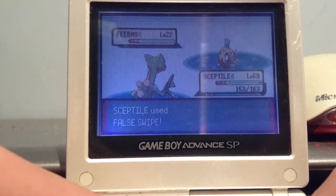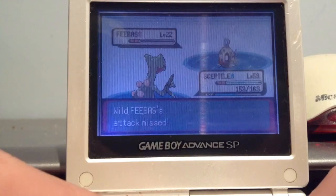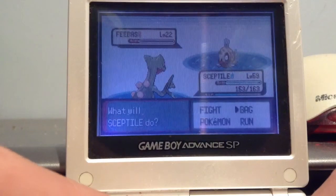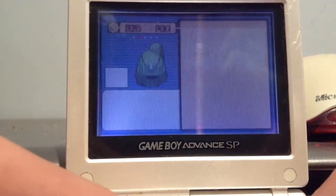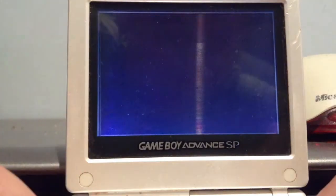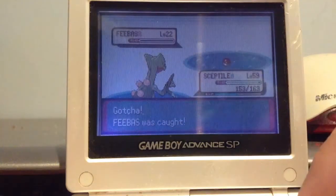What we're gonna use is a false swipe attack, which is gonna bring it to one HP hopefully. There you go. You missed — what a miss. Alright, so we're going to use a Pokeball of course. Pokeball time! Boom. Boom. Kaboom.